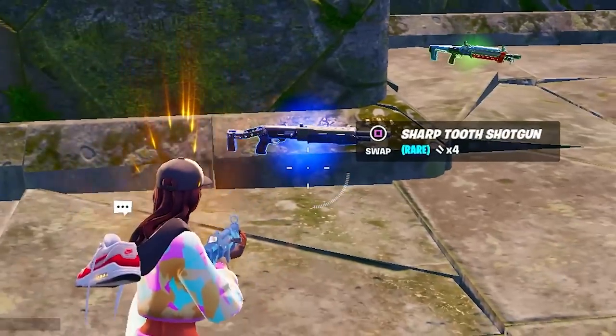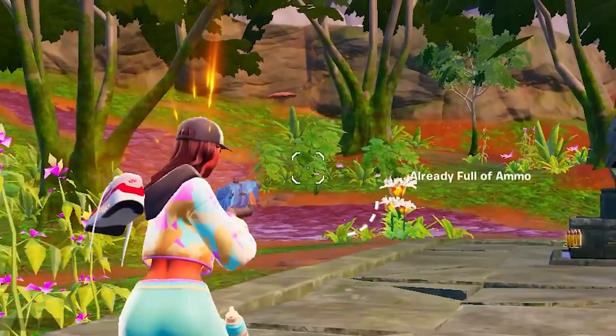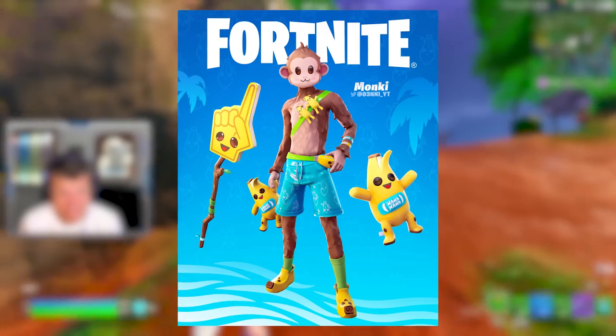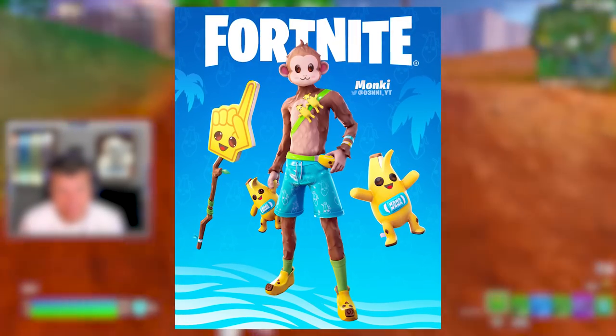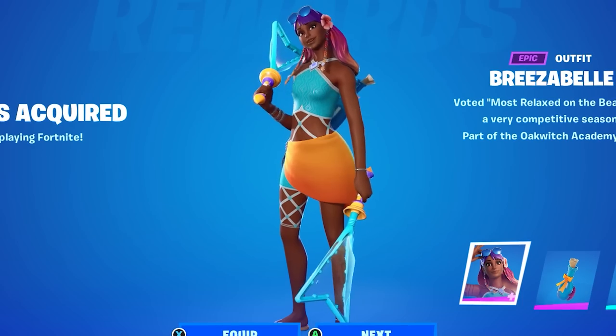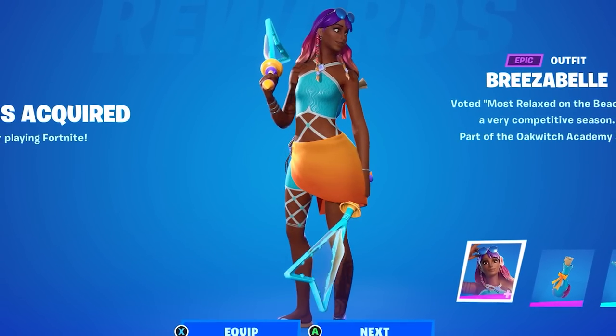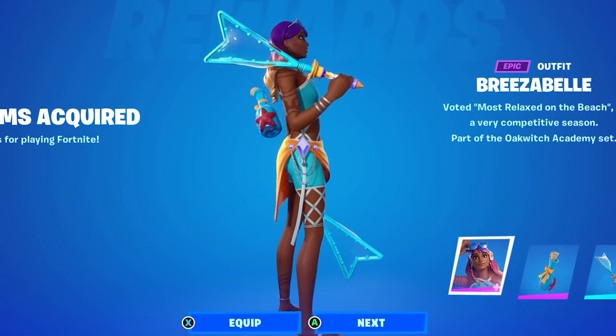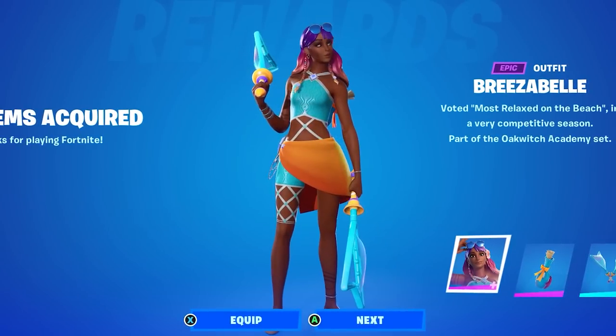Ladies and gentlemen, we have found the pump shotgun — and this could be my first time ever using it here. Another outfit is this monkey skin alongside the entire set. Keep in mind, the person who made this concept is the same person inside of the July Crew Pack who made that skin as well.